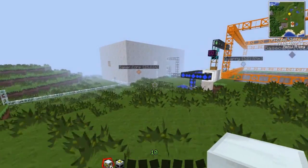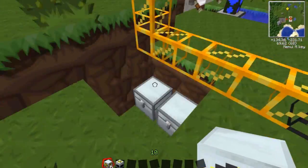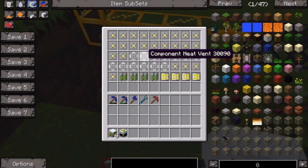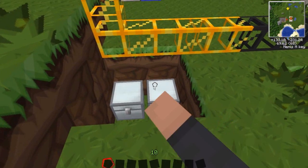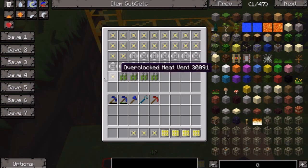Now we will go and get the second part of the nuclear reactor. This is everything you will need — you will need all of these. We'll put these in here, and we will take up the helium vents and the overclock heat vents.